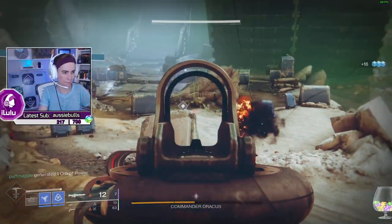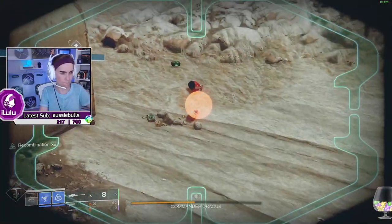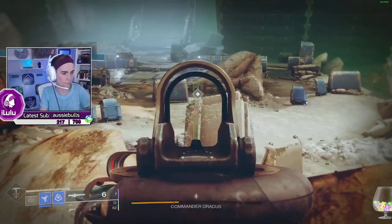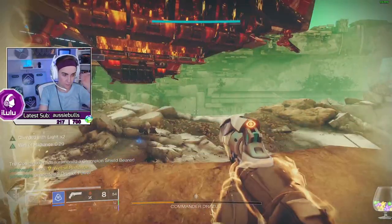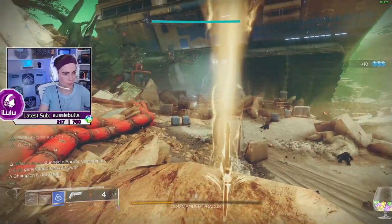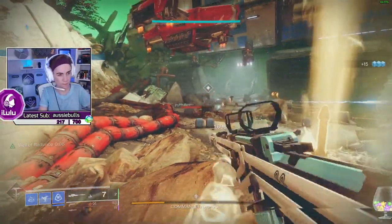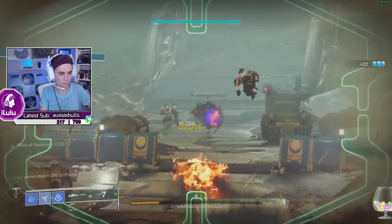I'm tempted to go grab ammo real fast — I don't think drop pods spawn. Yeah, if we don't push him I don't think they do. Okay, I'm just gonna stay up here. Alright, I'm gonna push him down. Hello. He's going to the other side. There you go — one shot. Shade is spawning. Alright, he's pushed. Barrier. Go. Well, that's gone.